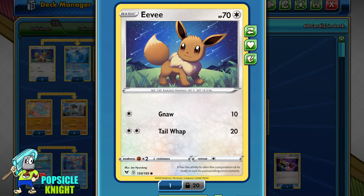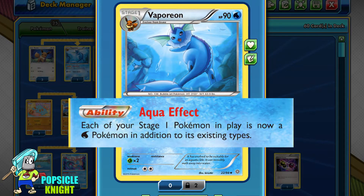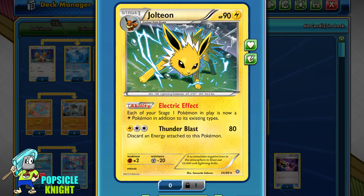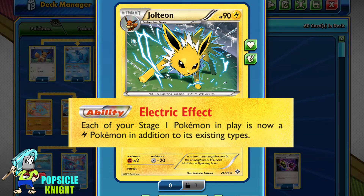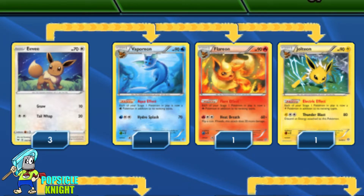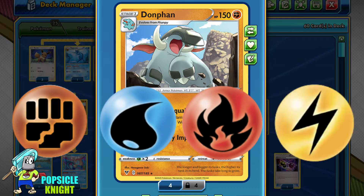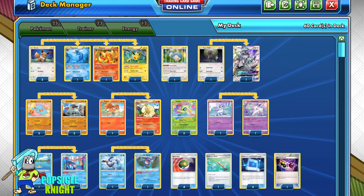We'll be using three Eevee evolutions. First is Vaporeon with the Aqua Effect ability — each Stage 1 Pokemon in play is now a Water type. Second is Flareon with the Flare Effect ability — each Stage 1 Pokemon in play is now a Fire type. Third is Jolteon with the Electric Effect ability — each Stage 1 Pokemon in play is now a Lightning type. With these three, Donphan becomes a Fighting, Water, Fire, and Lightning type Pokemon. It's important to note that VMAX are not considered Stage 1, so the ability does not take effect on any card that doesn't say Stage 1.